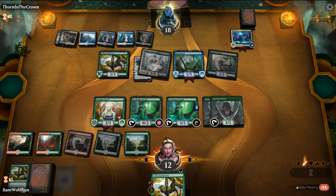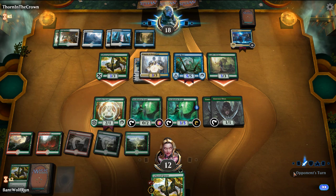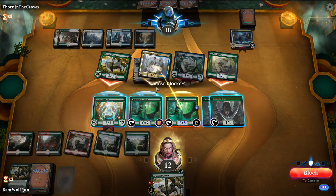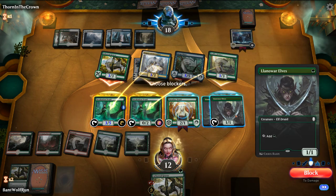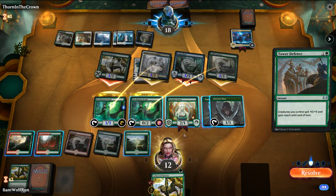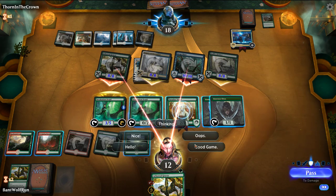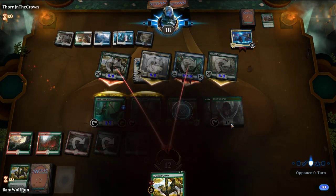Just pass the turn. So we're going to adapt this. We're going to get rid of these Arborials — that's what we were worried about. Good game. We are just getting blown out by the jank, and I'm loving it. Massacre Girl into Tower Defense alpha strike.